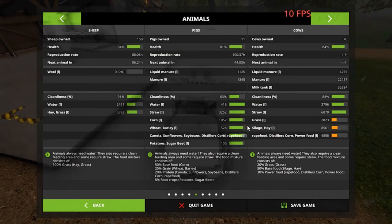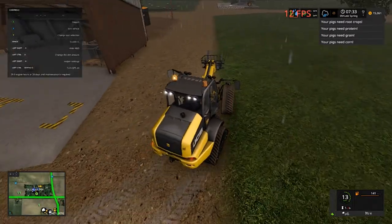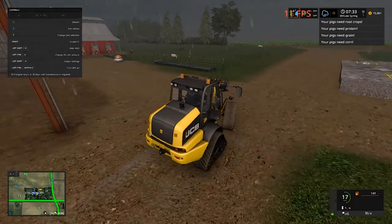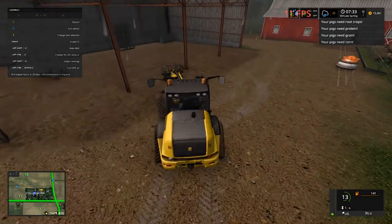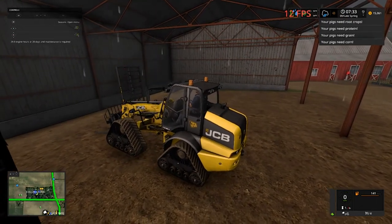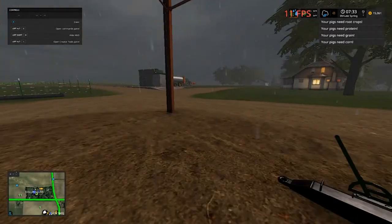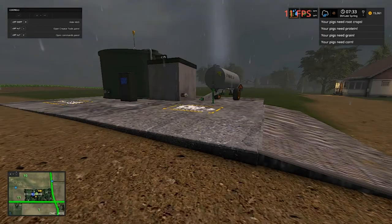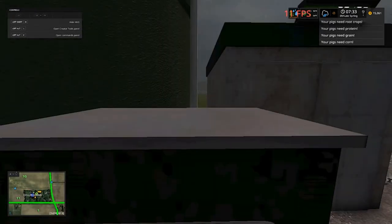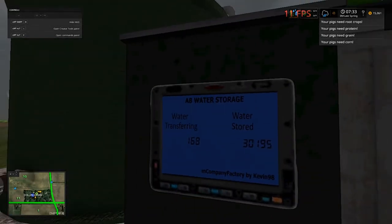Our water is okay, so I'm just gonna put this back under the shed and go ahead and kill those lights. Oh y'all hear that? I ain't showed y'all this. Let me show you — let's go walk out in the rain and take a look at this thing. It's activated right now. Our water trailer is full and we got 30,195 liters in this thing. You see water transferring at 168 and it's transferring over to the stored part. This thing is working awesome — we don't have to buy no water so far.